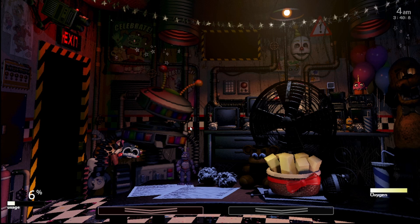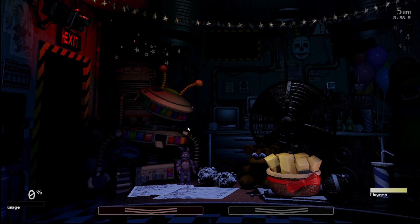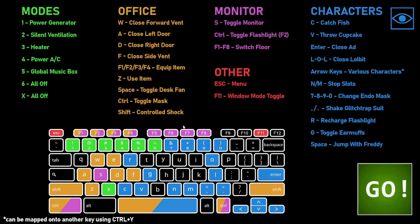I'm just gonna pray Foxy doesn't kill us. We're almost out of power — this isn't good. Let me turn down the volume on my headset so I don't scream. We literally just have to wait and hope. We got 30 seconds — I think we're dead. I don't think we win this. Yeah, Golden Freddy got us. At least the nights are shorter though.